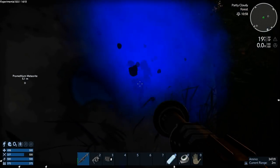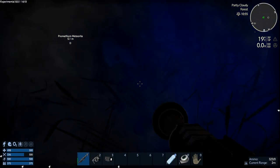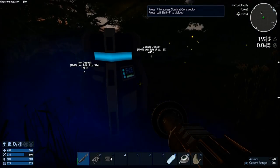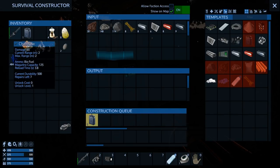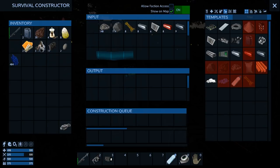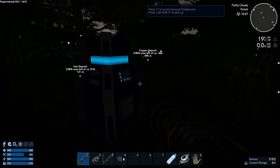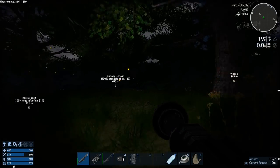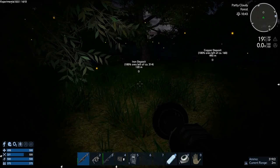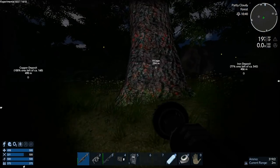This promethium is going to keep us fueled for days. Let's just grab all this stuff, put it in here, pick up the survival constructor, turn our light on — wow it's dark. Copper is next, but we're also going to need biofuel. Let's chop down some trees.